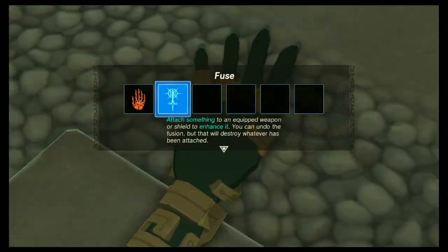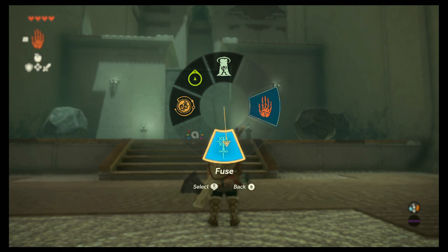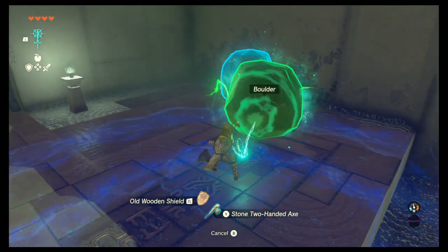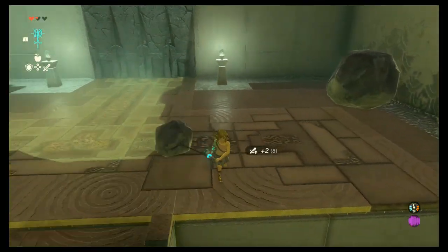Inside, Link will be given the fuse ability. To use it, hold down the L button and select it from the radial wheel with the right stick. Then approach one of the large boulders in front of you. Once you are close enough, you will see button prompts to attach it to either your weapon or shield. Press Y to attach it to your weapon.